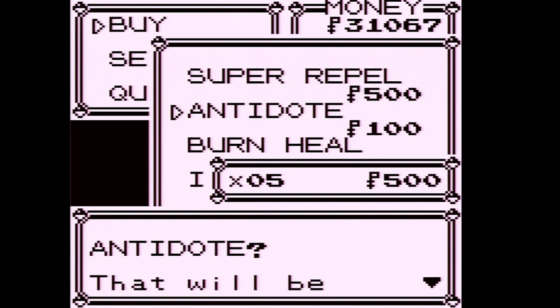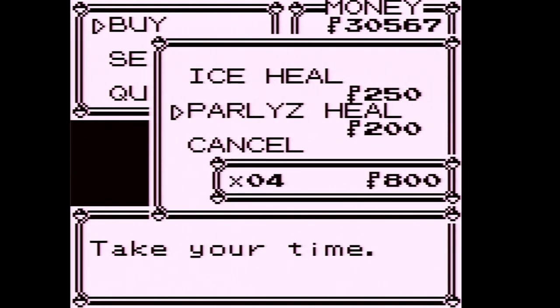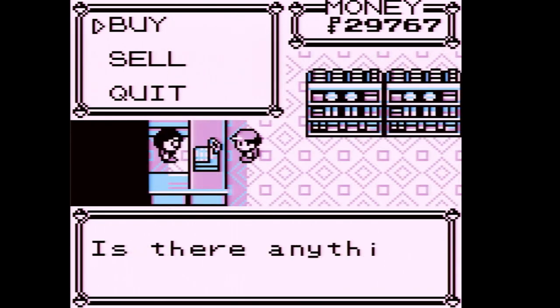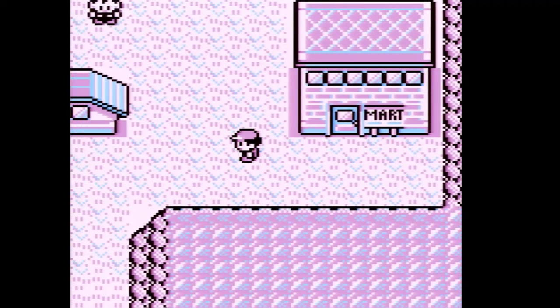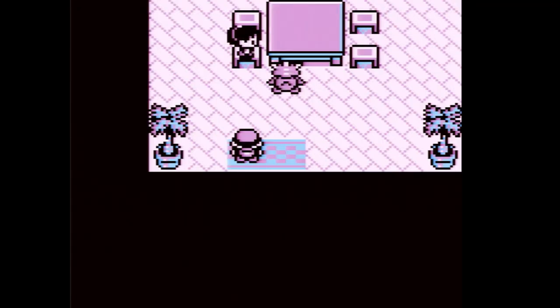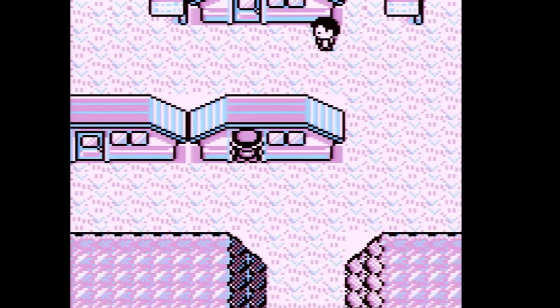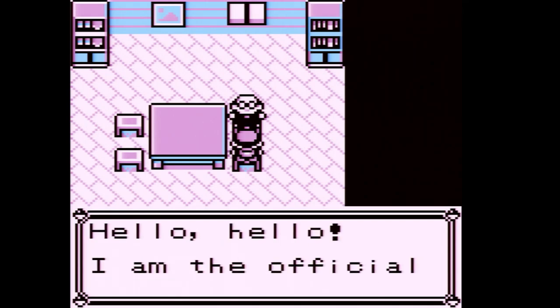Maybe buy some more antidotes and a few status healers — we used a bit of them in the Rock Tunnel. There's one person I'd like to demonstrate in Lavender Town really quickly. It's this house right here — this guy over here.